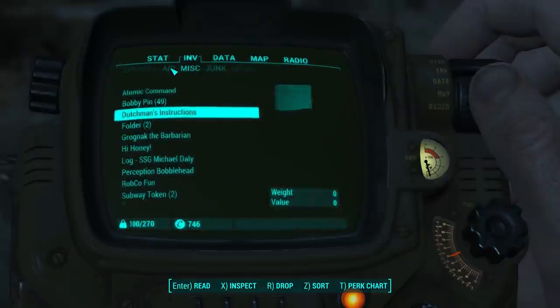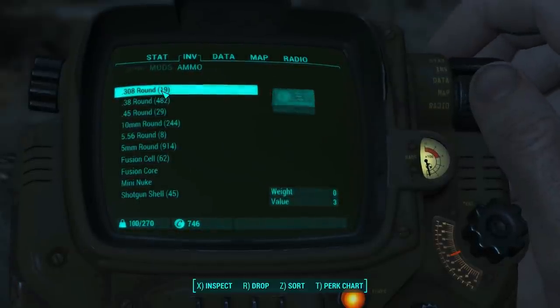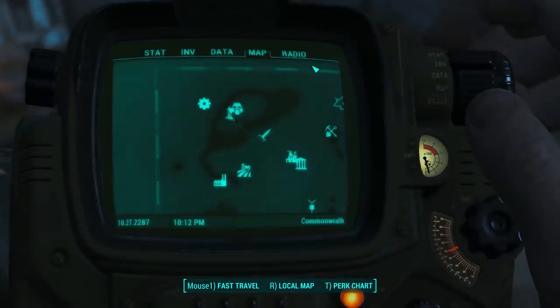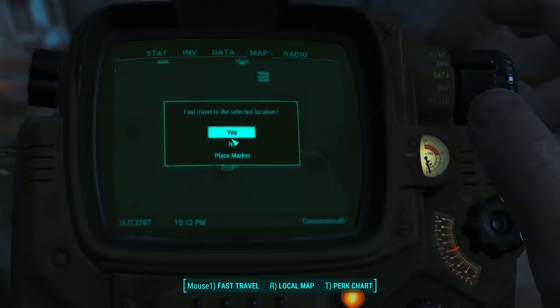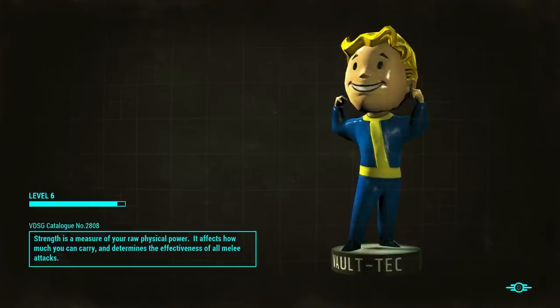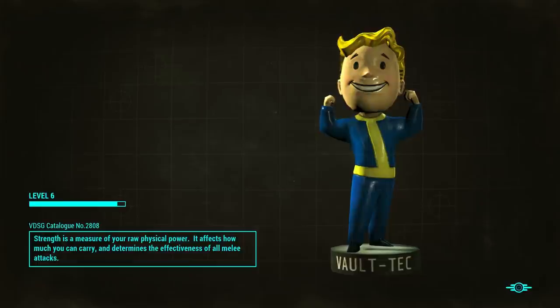I also wanted to start using my sniper rifle, but I don't know how much ammo I have for it — it takes .308 rounds. Yeah, 19 is not enough. We gotta save up some more sniper rifle ammo before we start using that. Alright, let's hit Lexington. We could just go right to the Corvega, but I'm thinking I want to clear out Lexington first.